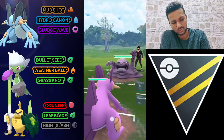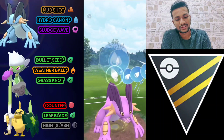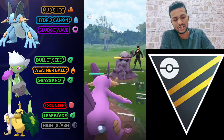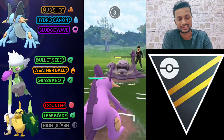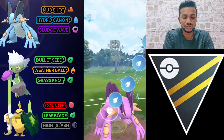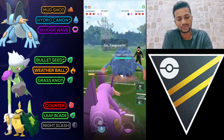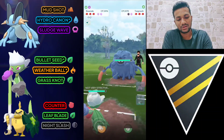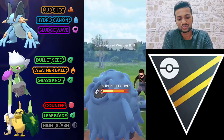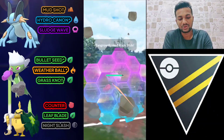Swampert versus Bisharp — good start for us because Hydro Cannon is effective against Bisharp, taking about 50% of its health. I'm not going to use my shield because it's either Dark Pulse or Thunder Punch, which doesn't take much health. He switches to Tangrowth — let's bring out Roserade and use Weather Ball. Weather Ball is super effective against Tangrowth. Roserade can handle Grass-type and Ice-type Pokemon — that's its importance.